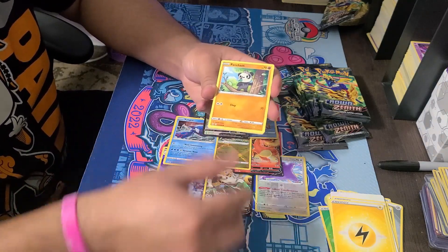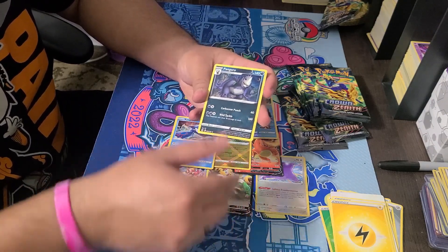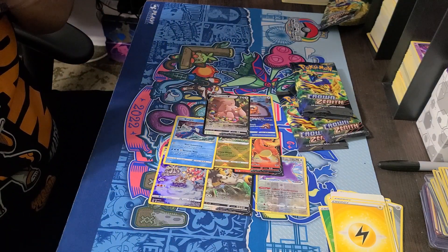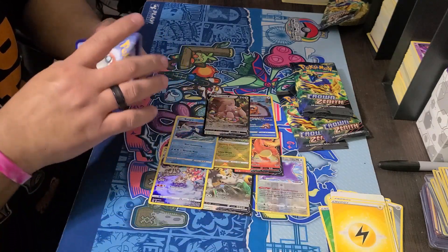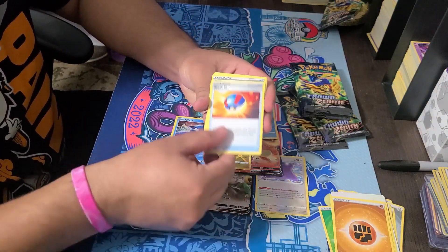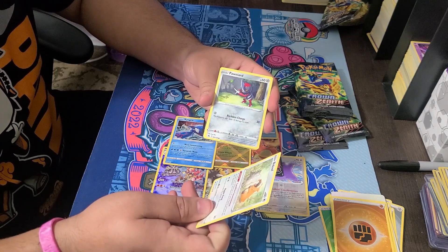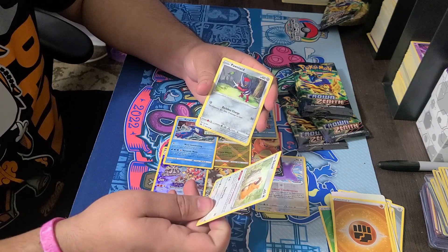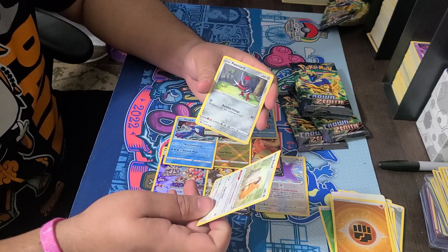One, two, three, four. Lightning energy, that dude - the art on those items looks pretty cool. We got a reverse and there it is - a good one. Big one. Gothitelle, Pingun, fighting energy, that one. We got Gloom, Great Ball, Potion, and a V2. This Pokemon's ability - Carefree Content: as long as this Pokemon is on your bench, prevent all damage done to this Pokemon by attacks, both yours and your opponent's.